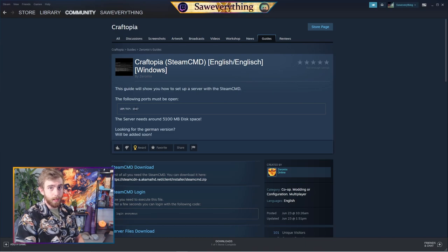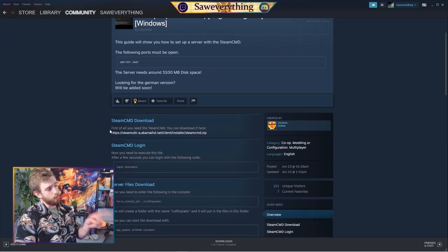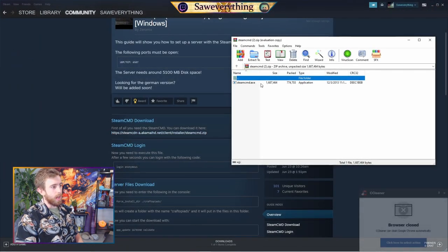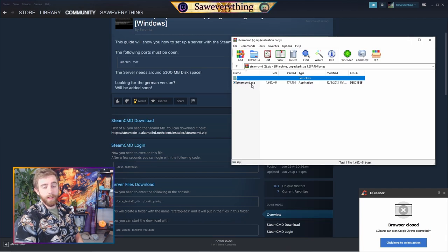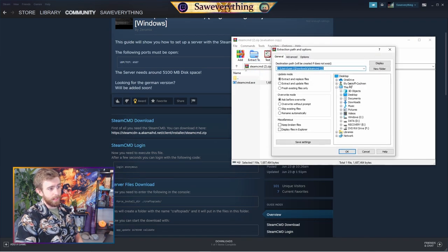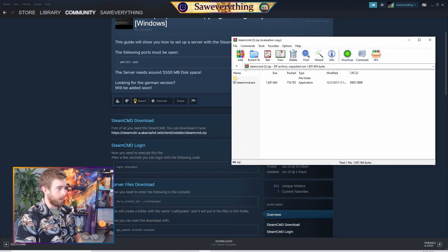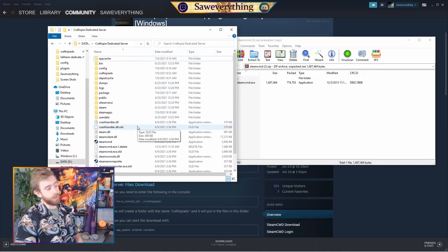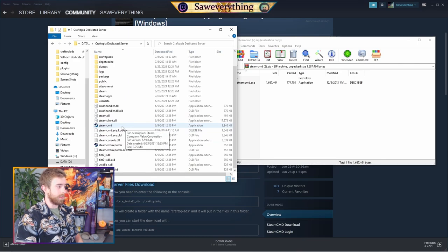What we are going to start with is the SteamCMD download. Click on the link — it's going to start a download in the bottom left. If you have WinRAR or 7-Zip, open that up whenever it's done. We're just going to extract steamcmd.exe into the folder that we just made. You can either hit Extract To and navigate to that folder manually, or just drag and drop it over into the folder you made. It'll populate and now you've got SteamCMD in there.